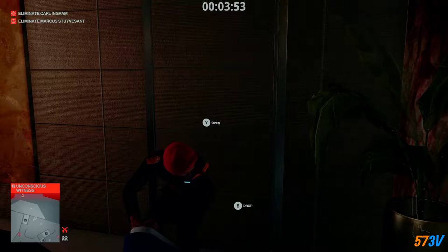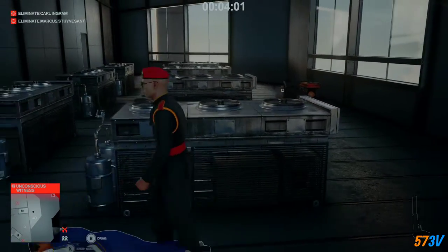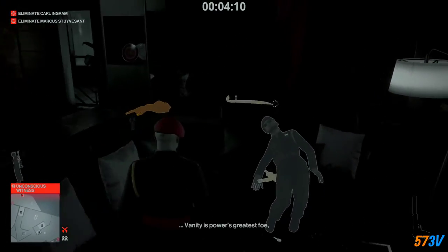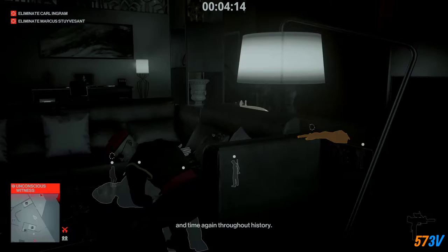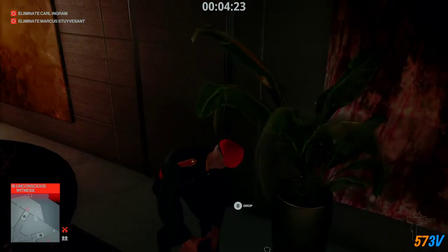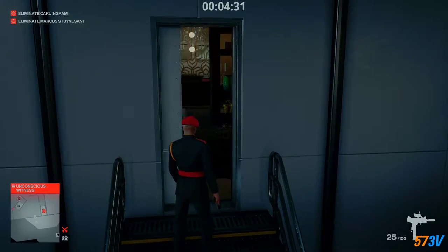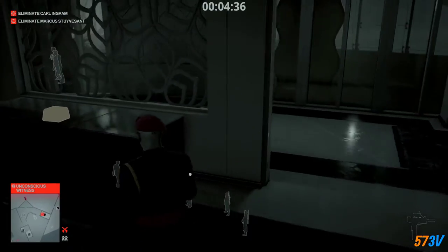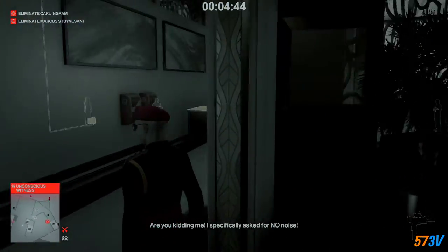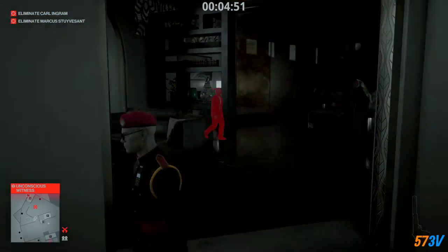This guy is going to move over here so just wait. Dump this body in here, and to make sure these don't get found, take care of this guy too. Drag that body and leave it in here. Make sure the door is closed behind you, then turn on this radio here — this will annoy Carl, he will get very annoyed, and it's quite funny actually. Then we just have to follow Carl.